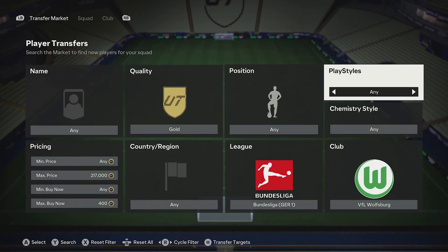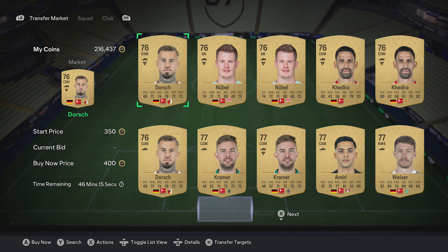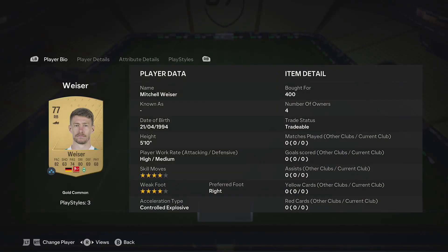For the other cards, all you want to do is filter by club, then country — Germany just there — and just pick up three more cards within the team. By doing that, you'll get the chemistry, the three players in one club and the four players in one country, with these cards.